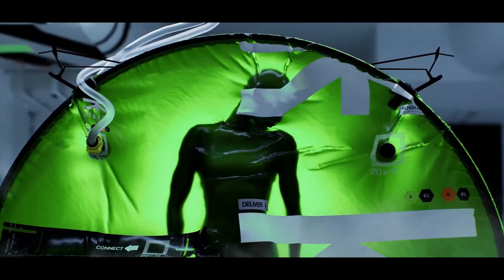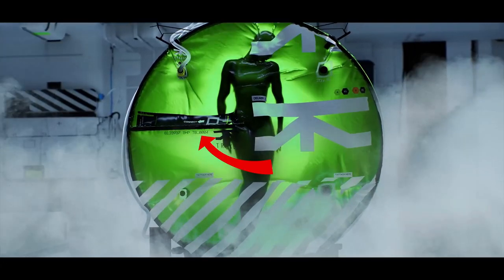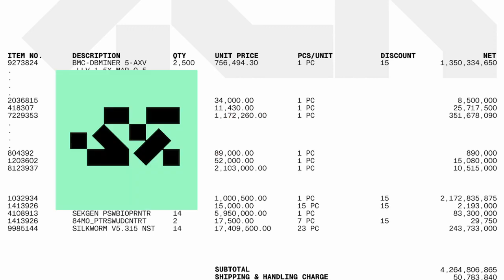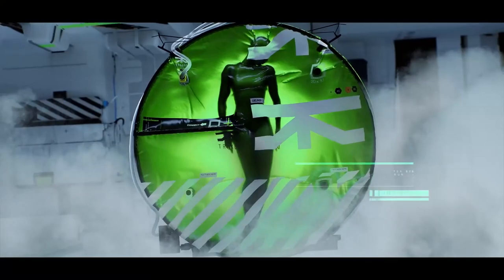Here we get a full view of this body bag housing the clone we were watching get printed. This bag might be what is called a birth pod. This number here is the item number for the secret P-Series clones from Sekiguchi to Traxxas, which leads me to believe that Traxxas hasn't yet replicated Sekiguchi's tech. On the next frame it says Task 539 Run, and in the next few frames the second digital figure appears over the clone and we get a clear look at its head — it looks like it has three eye sockets, so I will call this one Three Eyes.